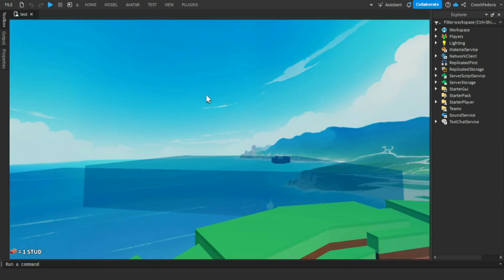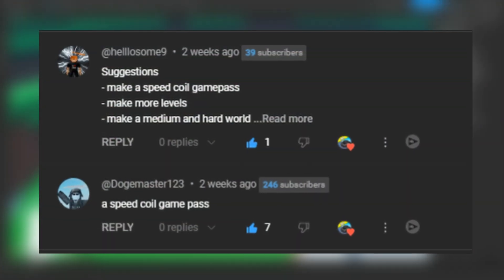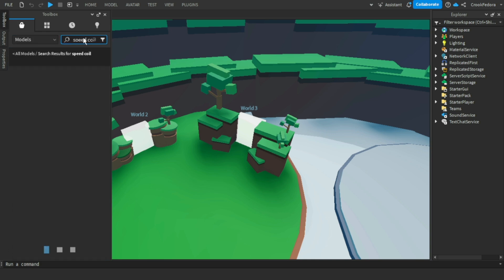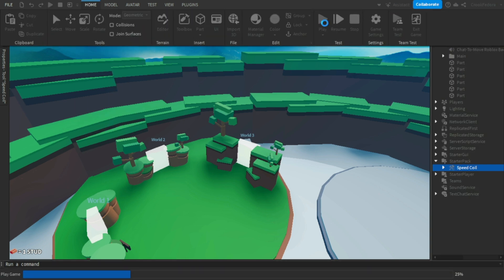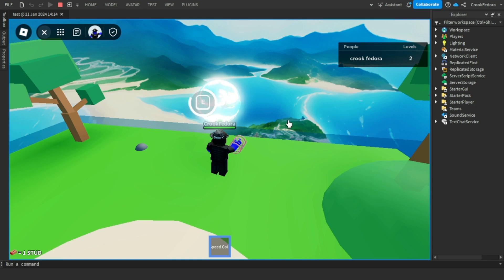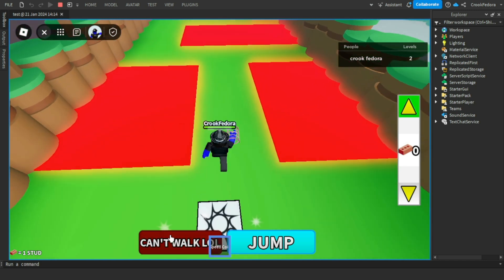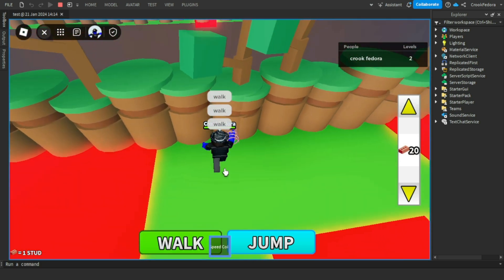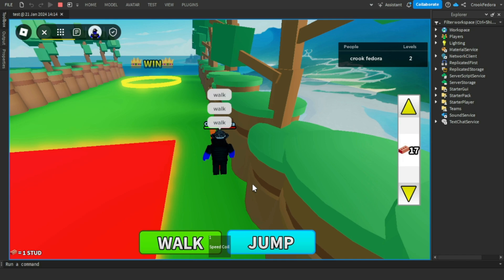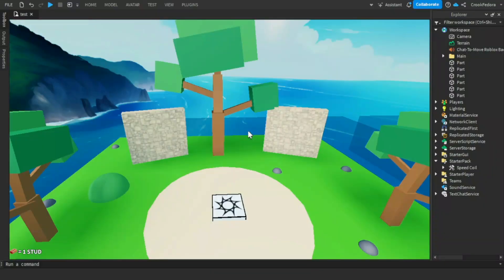I feel like we should add a shop where you can buy stuff. A commenter suggested adding a speed coil game pass, so I'm making that. I found a speed coil and tested it in-game - the default speed was way too overpowered, so I set it to 20. Now you walk much faster with the coil, and pressing 1 stops it so you can walk normally.